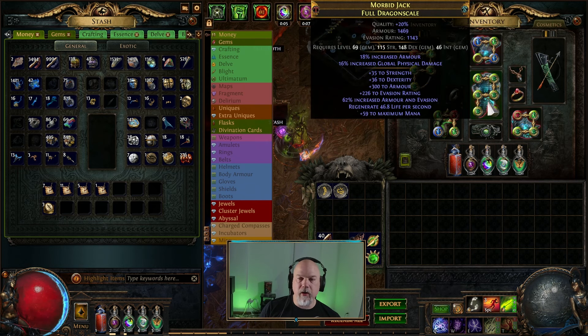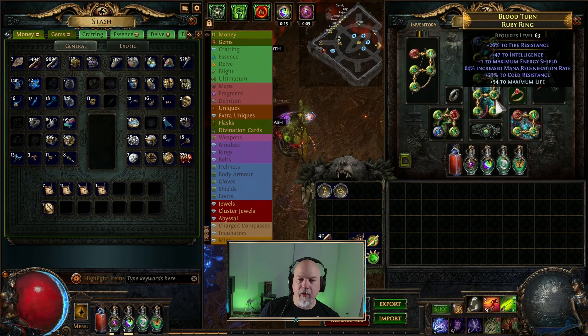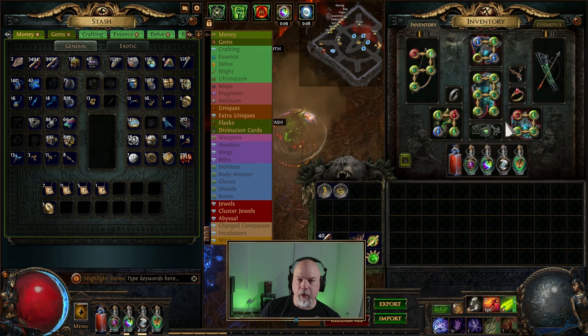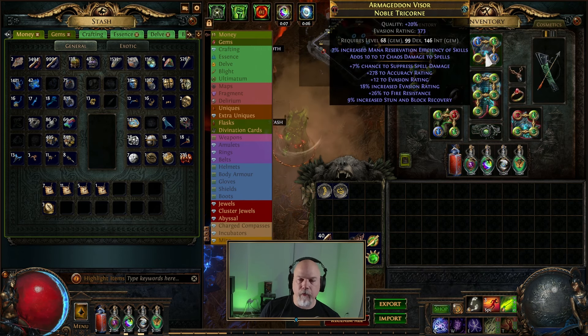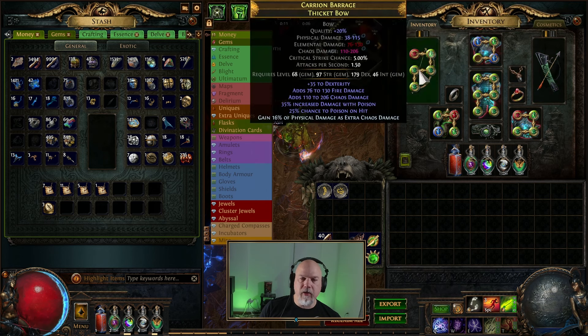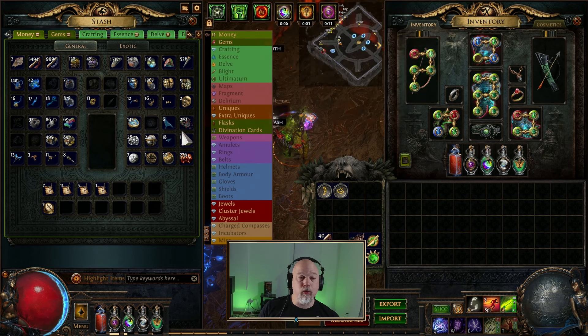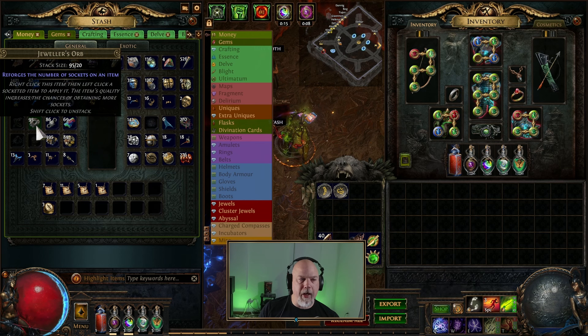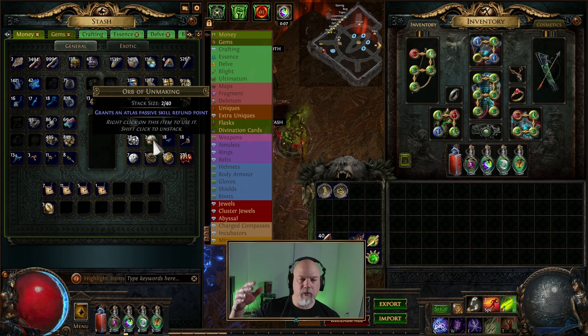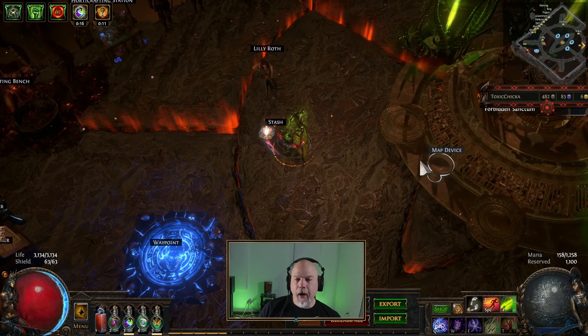I pulled the boots, belt, rings, maybe even the amulet and chest piece - all of this came from some other build. The helmet I put together for this one, and the unique gloves are Snake Bite. All the flasks came from another build. The bow and quiver are crafted, but I was really short on currency - I completely ran out of jeweler's orbs, fusings, and chromes. I blew out all the regret orbs and had a whole ton of Unmakings.